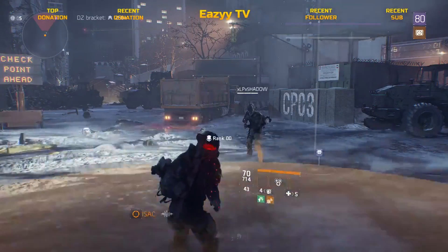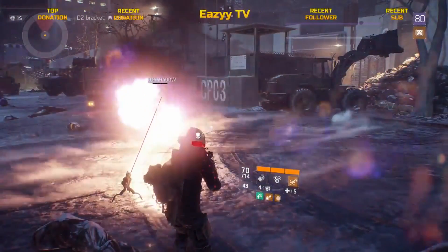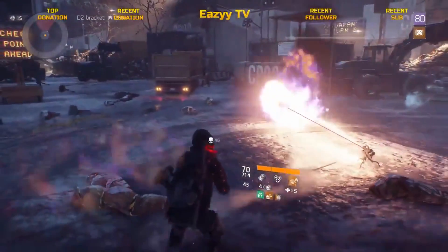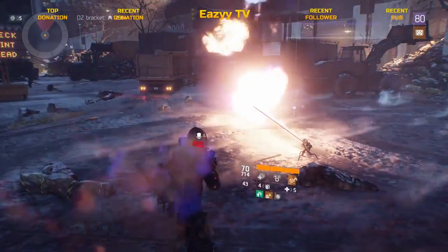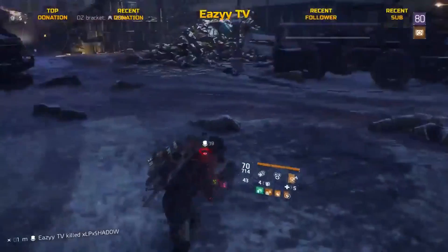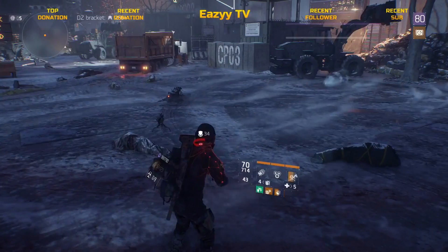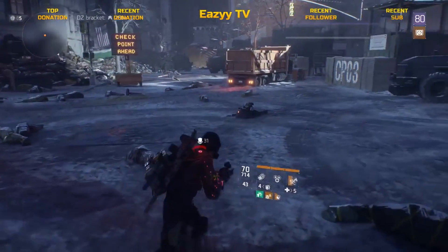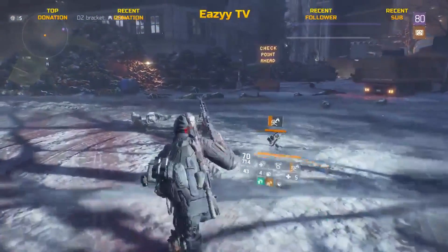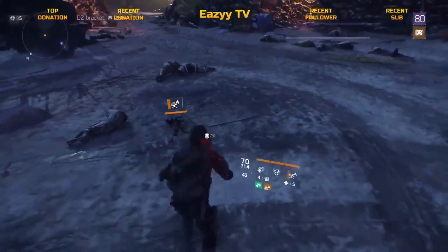DZ demonstration begins — rogue status activated. Shadow has a Final Measure build with 68% EDR. The turret is already hitting at 23k just standing there with nothing propped. Shadow confirms he's running a 4k stamina Predator's Mark build — you can tell from how fast he went down. Even people running 6k stamina on builds would get shredded the same way.